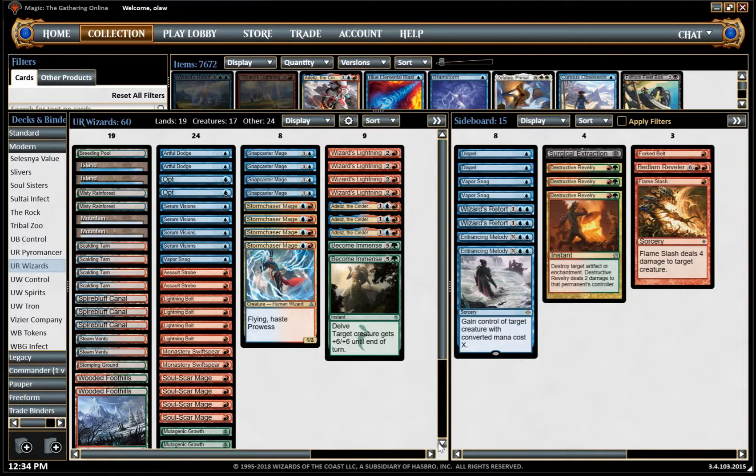Alternatively, Artful Dodge is possibly not overly necessary because our opponent doesn't run a lot of creatures, and the ones they do run are probably going to be attacking us to kill us. So Artful Dodge is another card we could consider cutting — that's where you can probably find space for your Vapor Snags and Destructive Revelries.